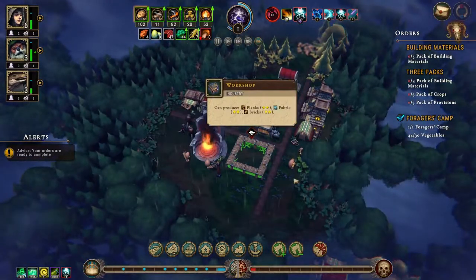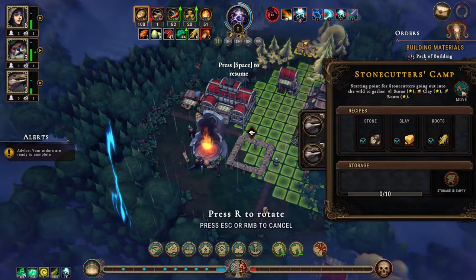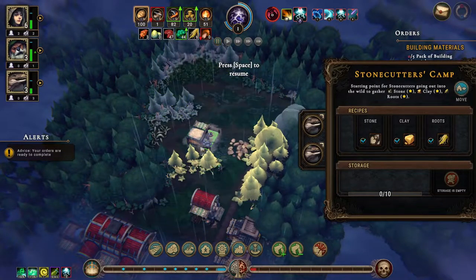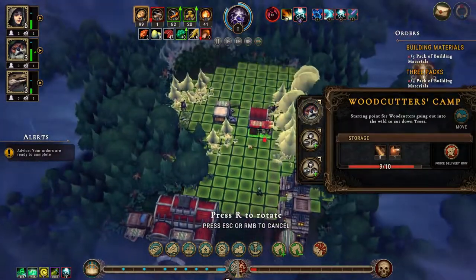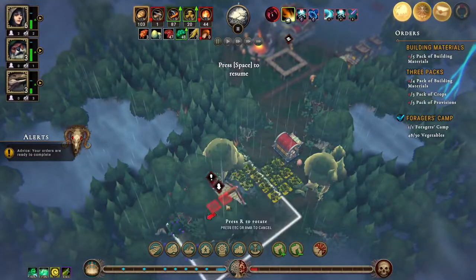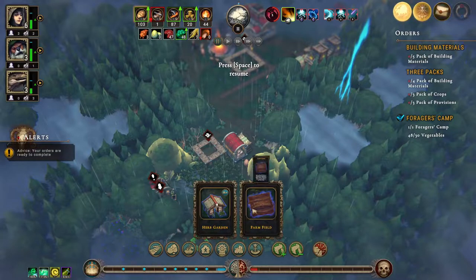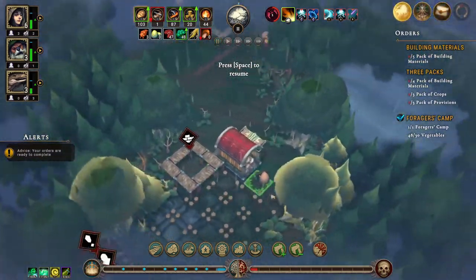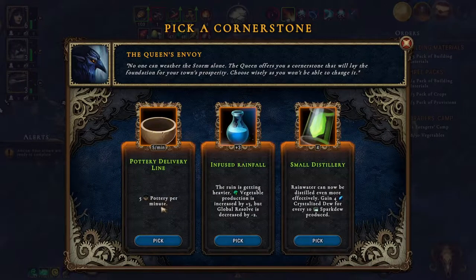You two in there — move you here or something. Herb garden right here, some farm fields, and another herb garden goes over here I think. Let's see: five pottery per minute — yes please. Or the four crystallized dew? No — five pottery per minute. But we want some people. Beavers — priority. Don't have anything to do and there's nothing you can do anywhere else. You can get out.